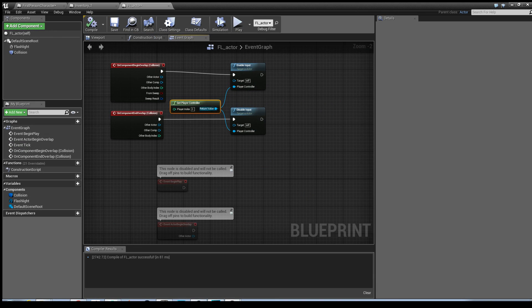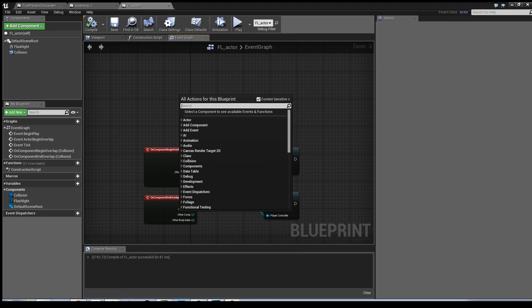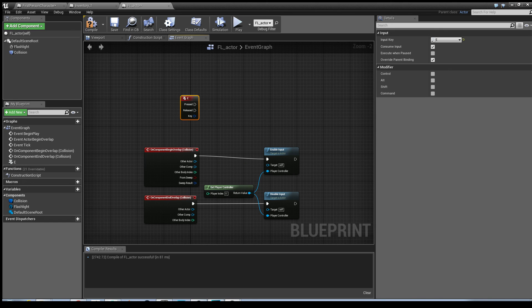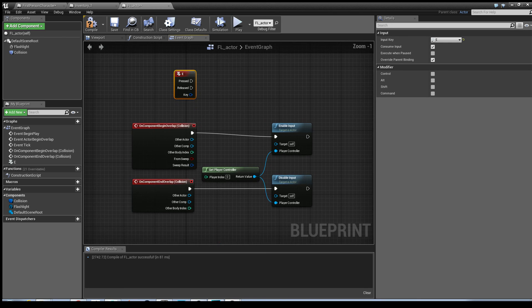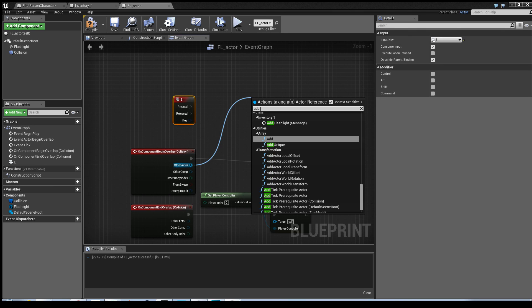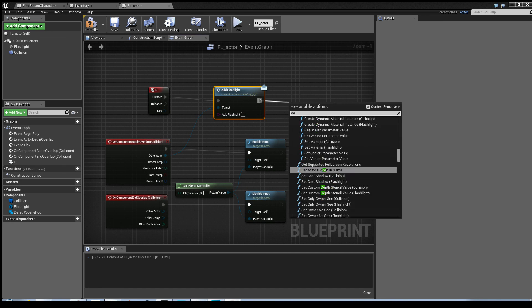The next part is I'm going to show you how to create it so that when the player presses a key they can pick the item up. I'm going to use the E key - it's used in a lot of games to pick up items. With the inventory interface, it's classed as a different actor or its own entity. So we need to communicate within the collision to another actor by dragging out from the Other Actor pin, and we want to call the event Add Flashlight, which we created in the interface. Connect the executable pin to that.